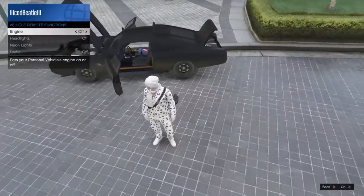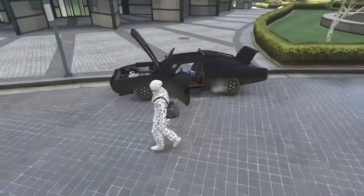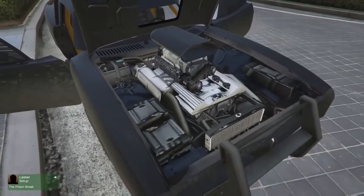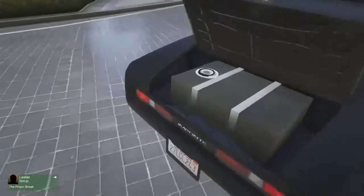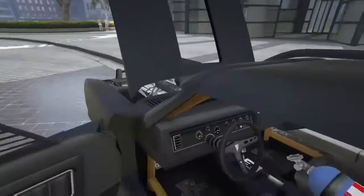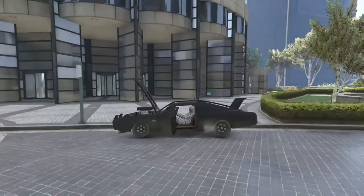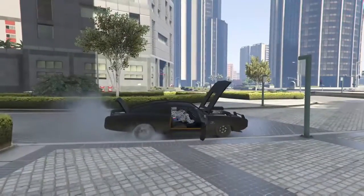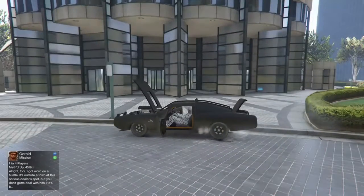As you can see — damn, look at that — the hood opens in the back. It's a pretty good looking car, I like it. Looking cool. Checking out the engine, how it looks. It's pretty cool, I had it in story mode and it was really nice. Unfortunately it's rear-wheel drive only — I wish it was four-wheel drive, that would've been a little bit better, but it's okay.